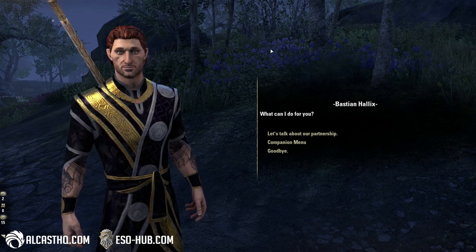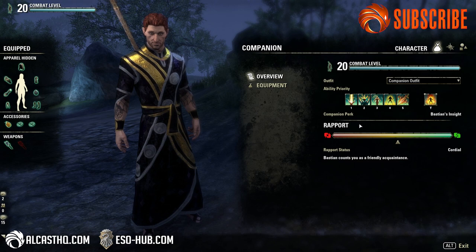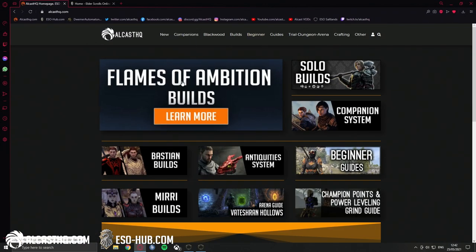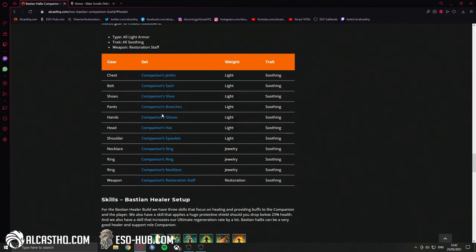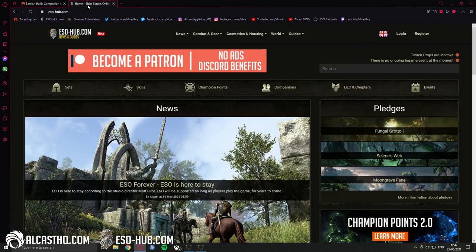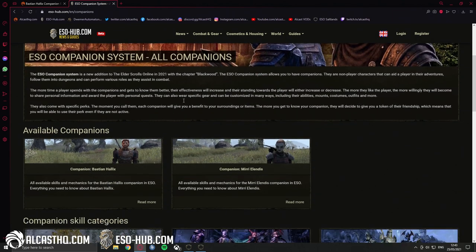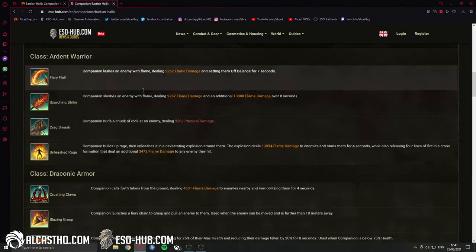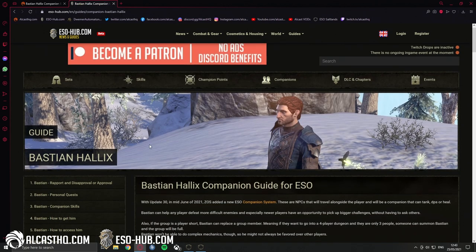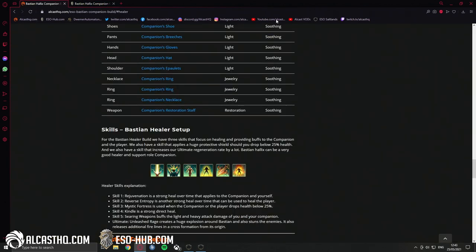Welcome ladies and gentlemen, today we're going to check out the Bastion healer setup — this is one of the new companions. You will be able to find all builds related to Bastion on alcoshq.com, including magical damage dealer, stamina, healer, and tank setups with all the gear, traits, and skills. There's also a companion section on eso-hop.com, and I'll put the links in the description.